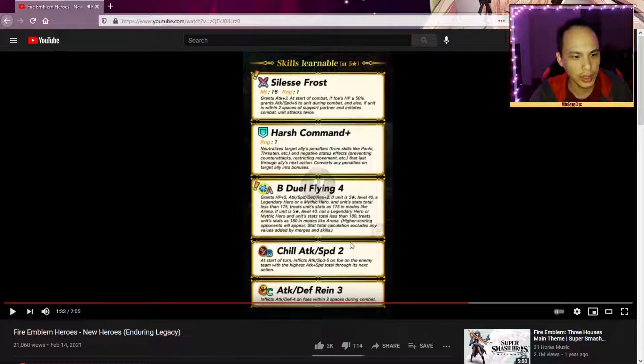For the flyers, the equivalent of Dual Infantry is Dual Flying. For older flyers — say you're using Cordelia, who's very popular because she has the brave lance effect — this will actually boost her stats, so she's going to be a useful arena unit. She's kind of a year-one unit, so it's definitely going to help.